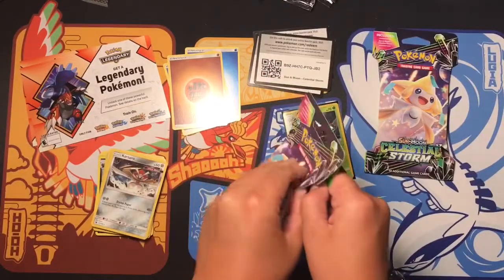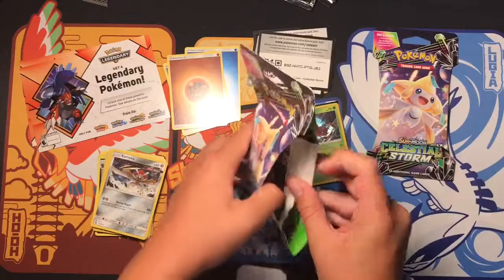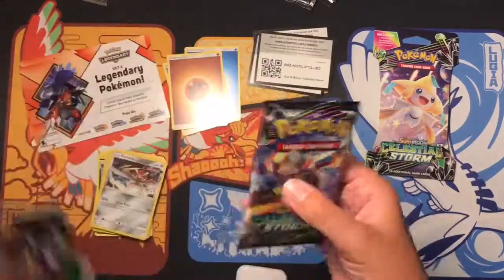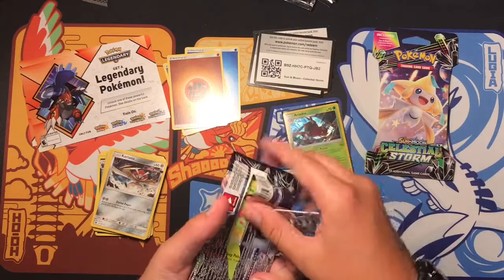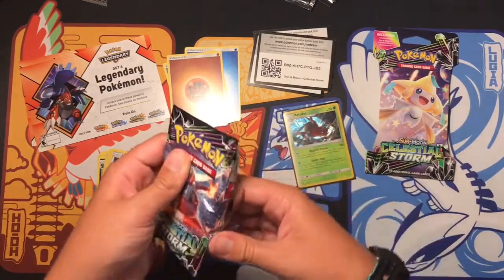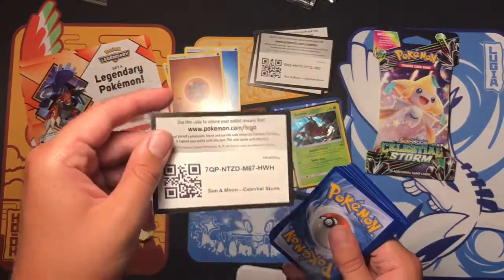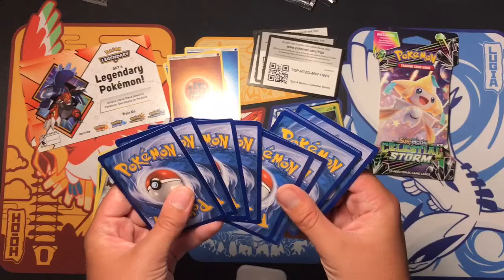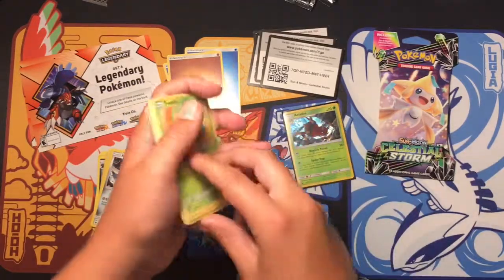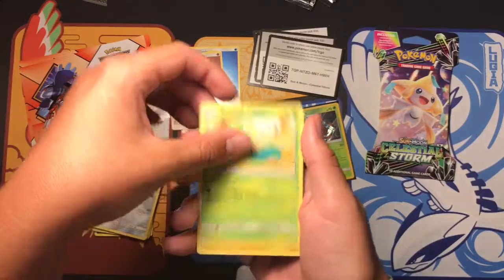All right, third pack — almost at the last one. Do you guys want me to do a video similar to last year where I basically bought packs and tried to see if I made enough money back from them? Let me know. So we got a Treecko and Voltorb.